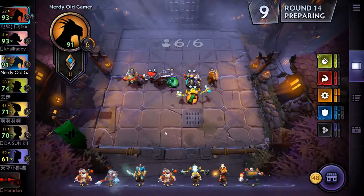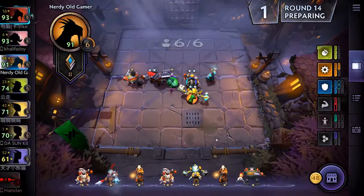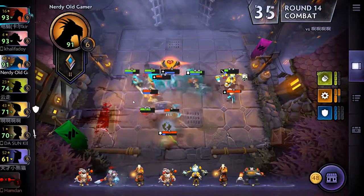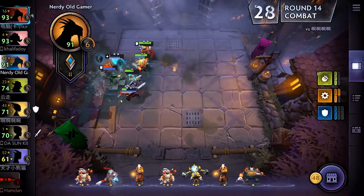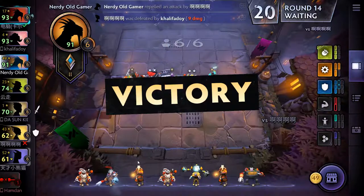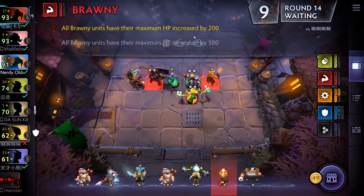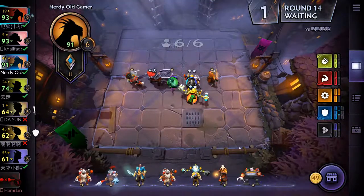Maybe we would have won if we kept Timbersaw instead. There's another Juggernaut and another Timbersaw — going to get those. I think we're going to put Timbersaw back in so we get the Scrappy bonus. I think that was a mistake taking that out. We did win though. But we lost Brawny. Maybe we just need to wait for a level up so we can put seven pieces in before we get Kunkka on the board. Brawny gives 200 HP extra for each, which isn't bad.